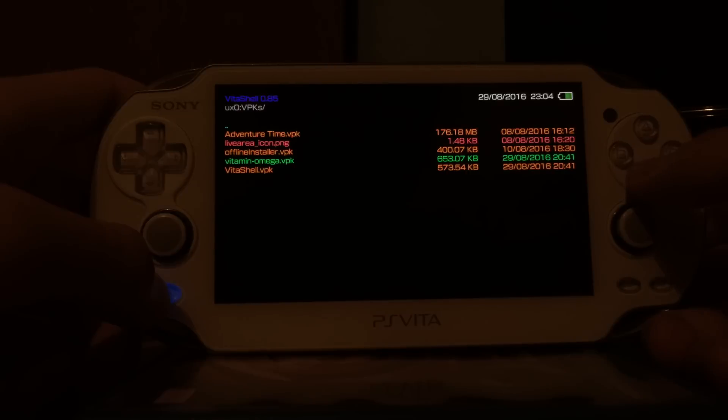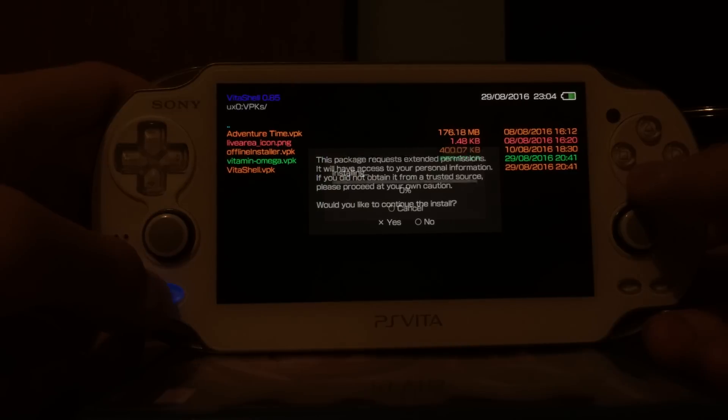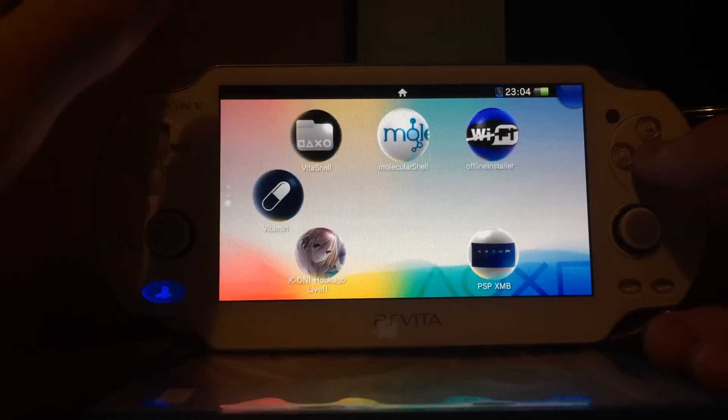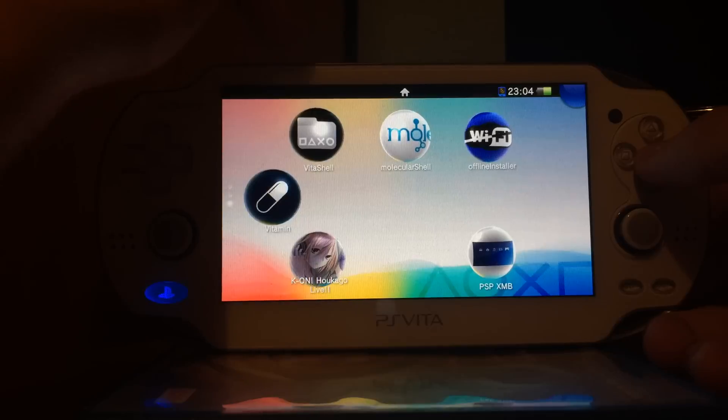I may as well just do this — I'm not sure if it's going to error because I already have it, or if it's just going to overwrite it. Regardless, if you do not have Vitamin yet on your device, just download the VPK file, transfer it via FTP, and then install it via Molecular Shell or VitaShell.